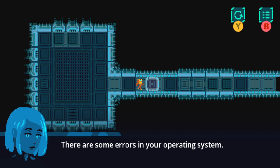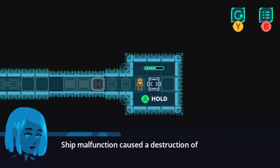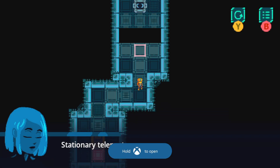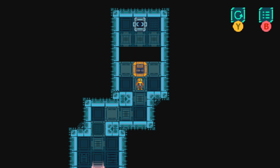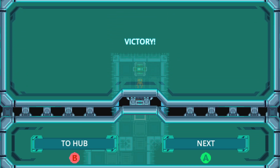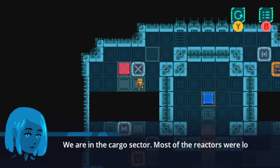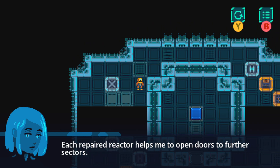There are some errors in your operating system. So you just push the blocks basically and get to the exit, which is this thing here — power it up and we're done. Stationary teleports are used for simple stuff such as boxes. You push the box into the red teleporter, it teleports over here onto the red pad, you push the box into the hole, form a bridge, and exit. Very straightforward. So we're going to have to complete like the first 10 levels or so for achievement purposes. I'm doing this from memory as well.